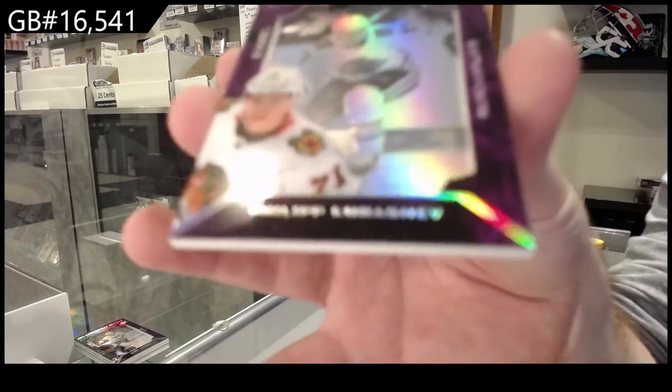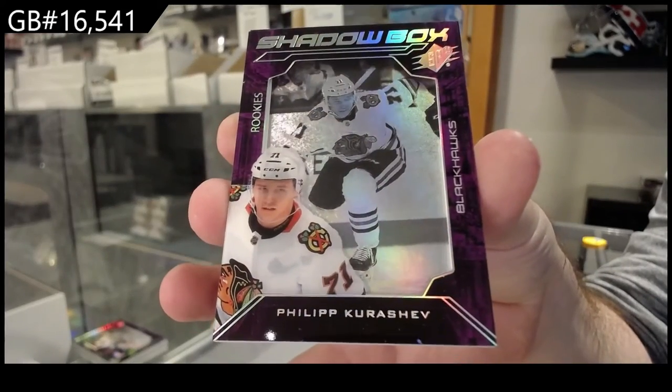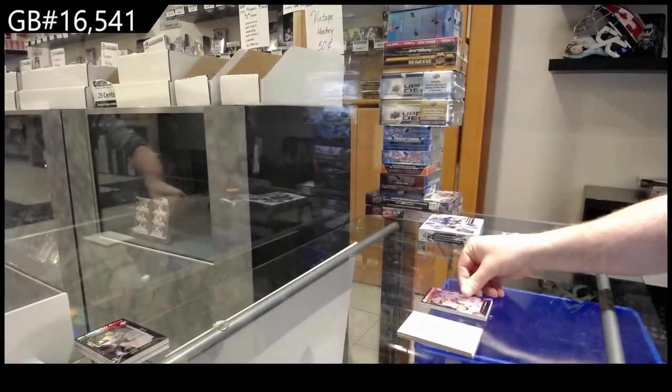Another Rookie Shadow Box — Karushev for the Hawks. Chicago Shadow Box, Karushev.